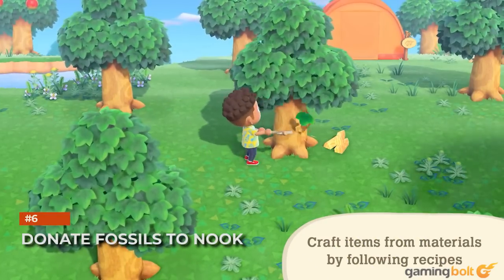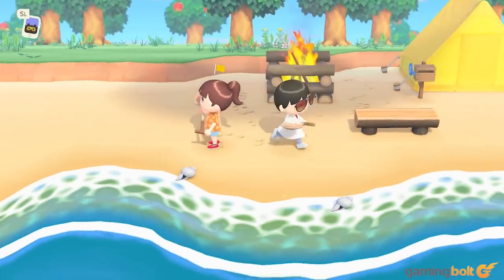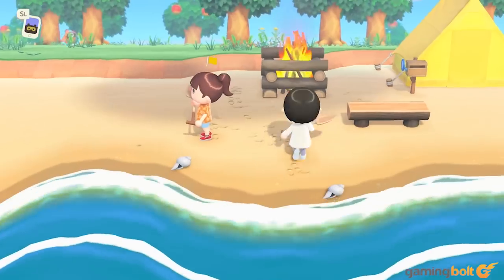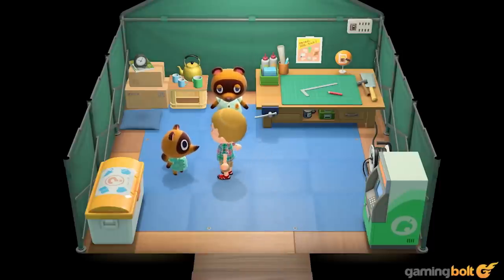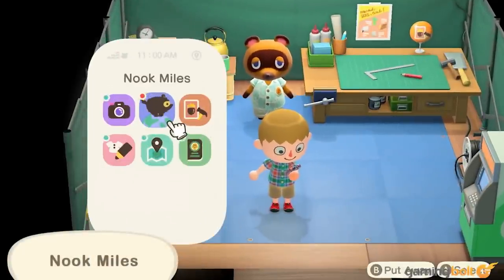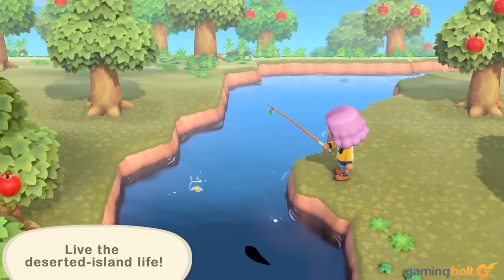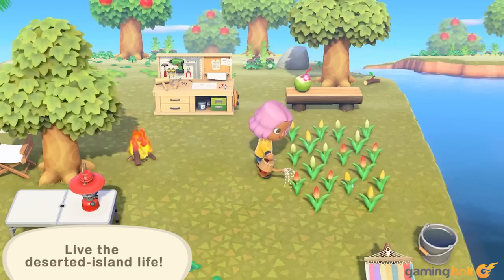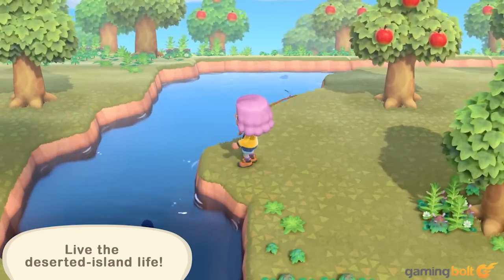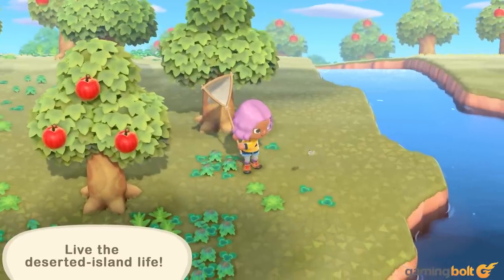Donate fossils to Nook. Fossils are discovered by locating different spots on the ground, denoted by an X, and digging them up. While Blathers Museum won't be present from the get-go, you can still donate any fossils discovered to Tom Nook beforehand. If you're wondering how to get Blathers to come to the island, it happens after crafting a fishing rod and net for Nook. After this, you must bring him a total of 5 fish and/or bugs, and Blathers should be in touch soon after.